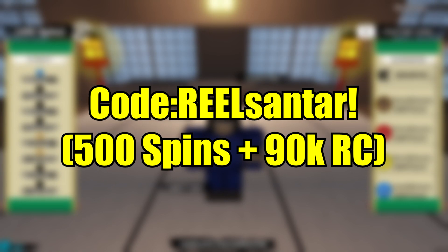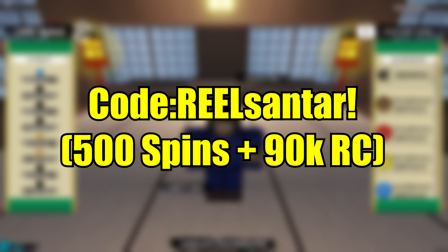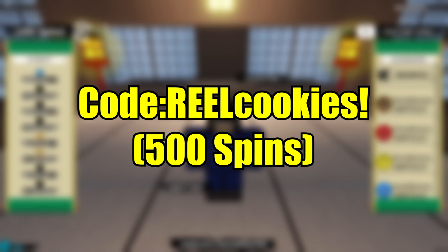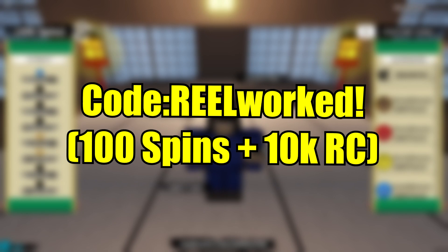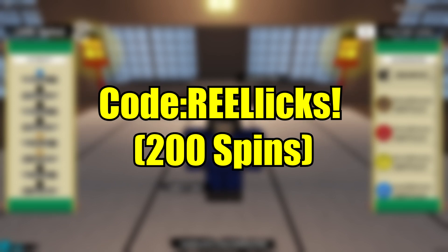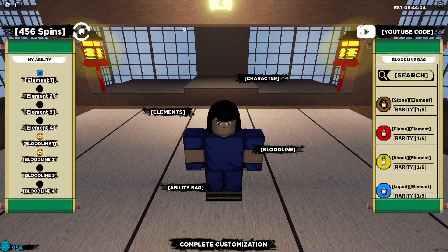The first code is 'real xanthor' — it gives 500 spins and the 90k raw coins you've been waiting for. The second code is 'real gloss' for 500 spins. Third code: 'real cookies' for 500 spins. Fourth code: 'real work' for 100 spins plus 10k RC. And the last code is 'real licks' for 200 spins.